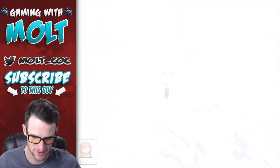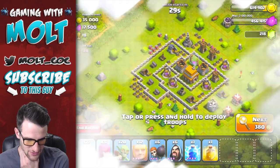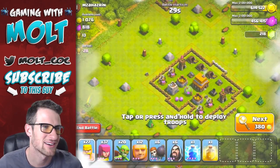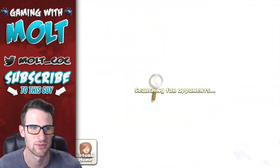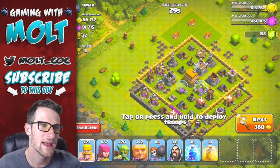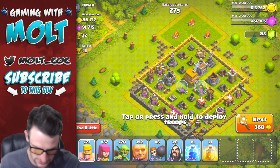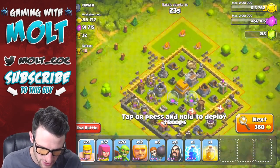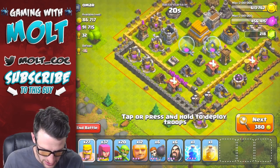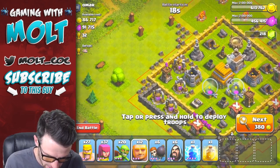It looks like we're not gonna find anything right now - just pretty annoying. I'm gonna go ahead and cut and then I'll be back once I find a base with this amount of loot. Actually let's just go ahead and attack this one. I don't think we're gonna find two with 200,000. We'll attack right up here.